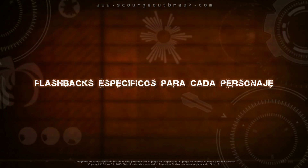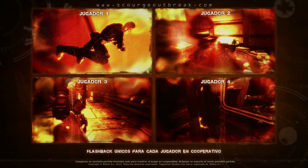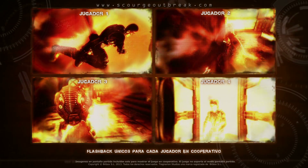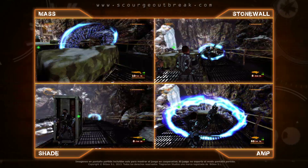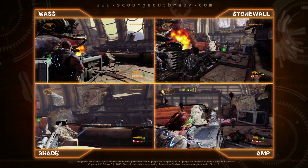En otros juegos cooperativos, todos los jugadores experimentan las mismas cosas, no en Scourge Outbreak, donde cada miembro del escuadrón Echo ve sus propios flashbacks. Parte del desafío en cooperativo es descubrir cómo encajan los flashbacks en el puzle. En la campaña cooperativa de Scourge Outbreak, tú y hasta tres amigos llevaréis al escuadrón Echo al límite, mientras luchéis a través de la isla Nogari para alcanzar tu objetivo.